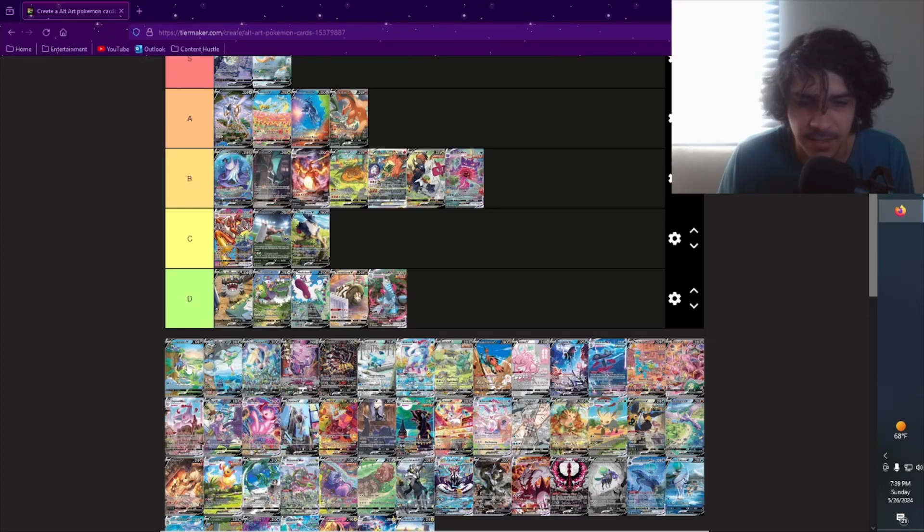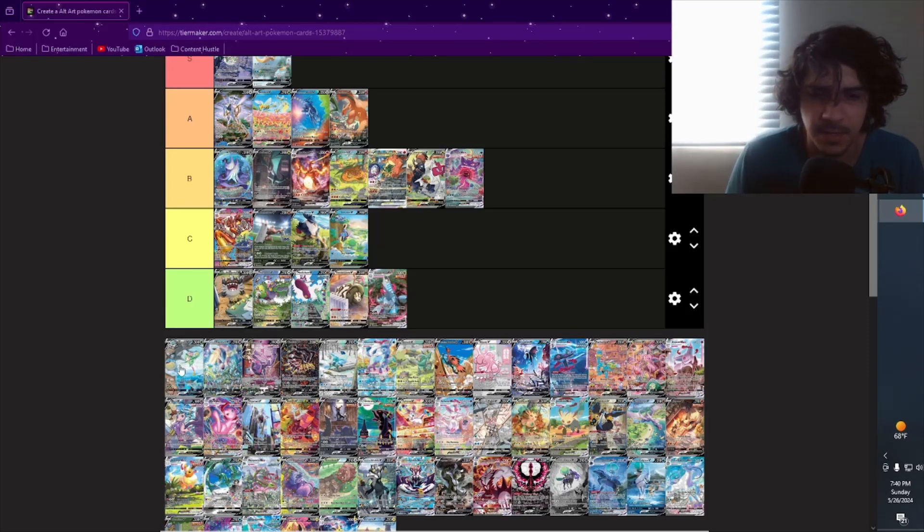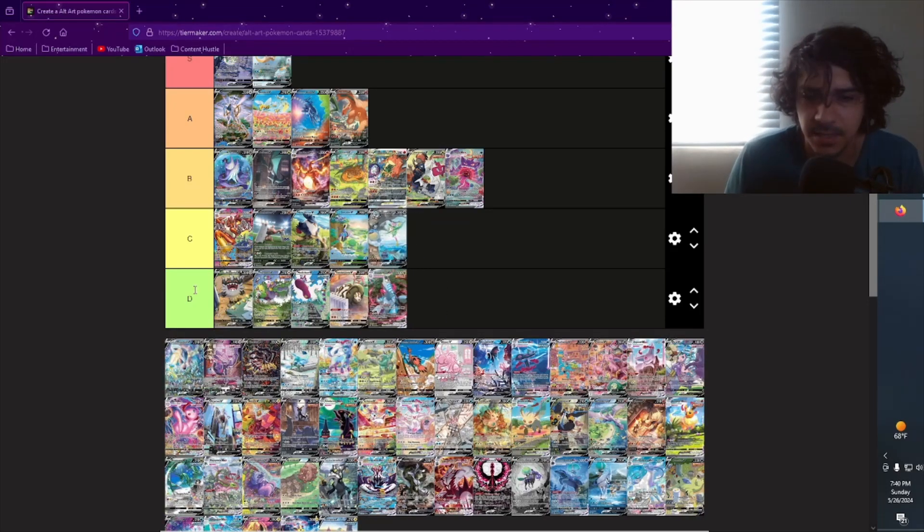We got Sneasler — this one's kind of lame. You have a nice background like a sunrise or sunset but not too crazy, so C. Hisuian Lilligant — I think I pulled this one before. They're like ice skating and stuff. I like that there's a few Pokémon underneath the ice that you can see, and there's like a bunch of cameos of different Pokémon which I like. I'm gonna put that as C as well.